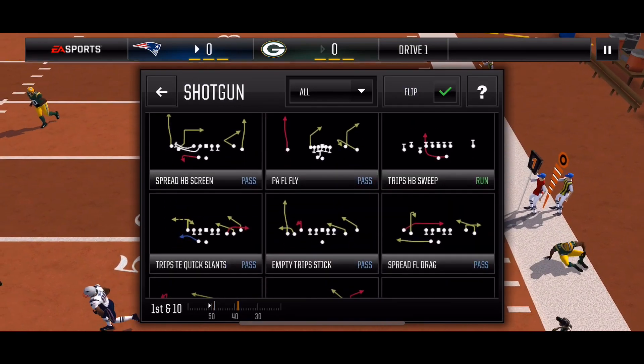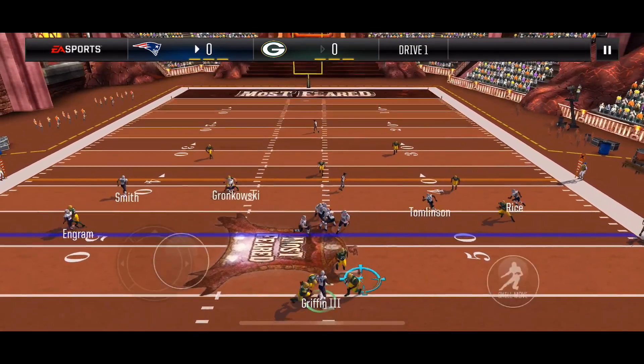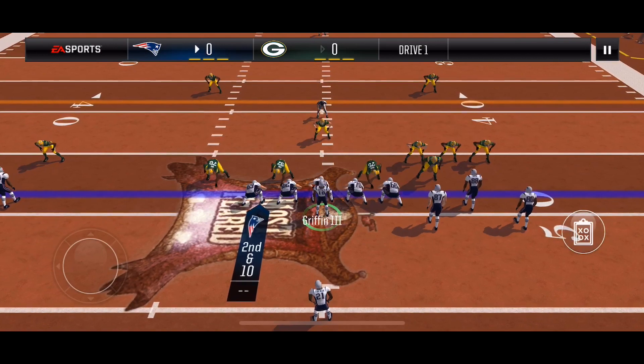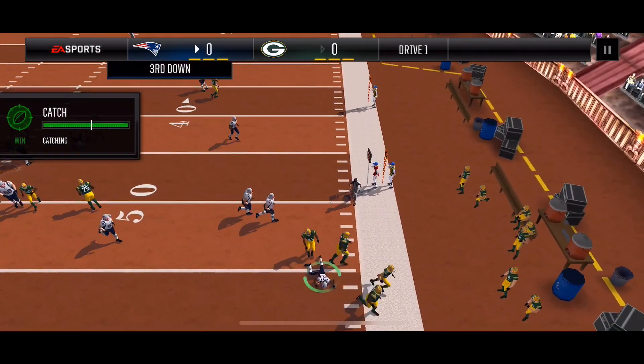Next I'm going to flip empty Tripp's stick — this is potentially countered, and it is, so I'm going to try and throw it away. 100% counter. Second and 10, I'm going with bunch flanker drive against man coverage. It's countered — I throw it to my halfback but he just loses yards.